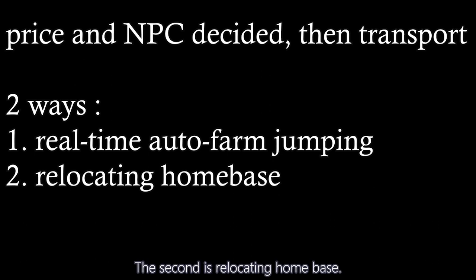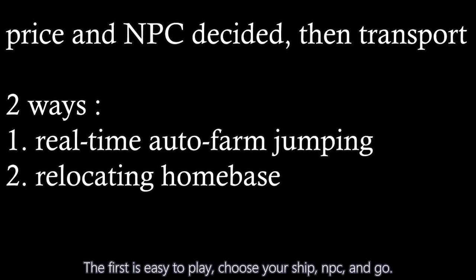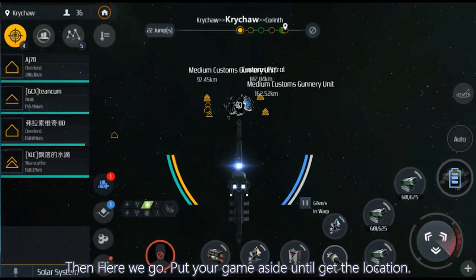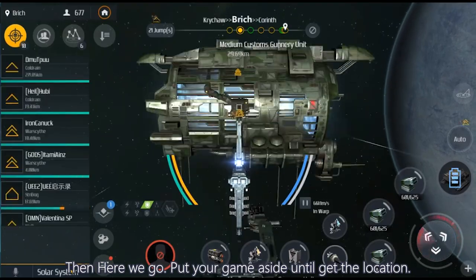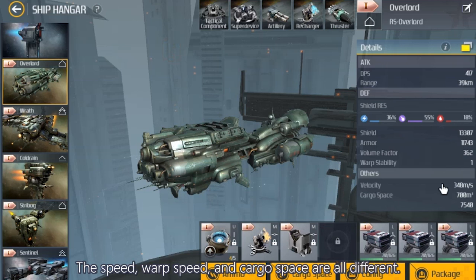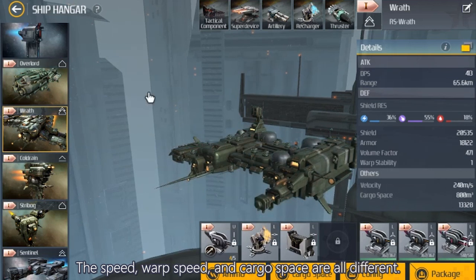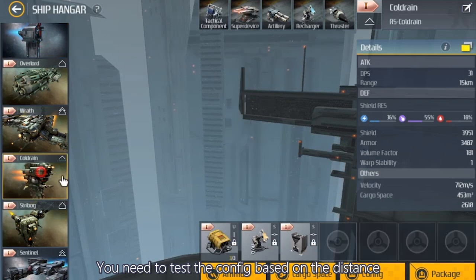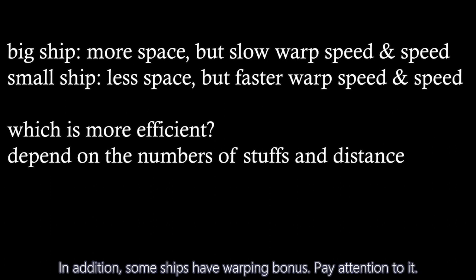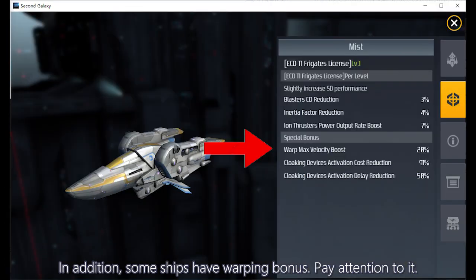The first method — auto-farm jumping — is easy. Choose your ship, NPC, and go. The configuration is: do not equip a weapon, but equip an energy recharger, a shield recharger, and all expanded cargo space components. Then put your game aside until you reach the location. The key factors are ship choice: big or small ship, speed, warp speed, and cargo space are all different. You need to test the config based on distance and number of items. Also, some ships have a warping bonus — pay attention to that.